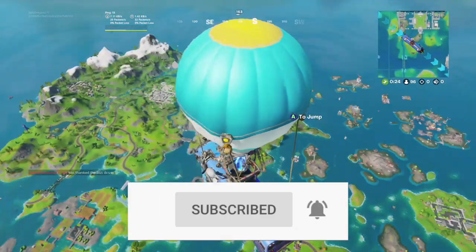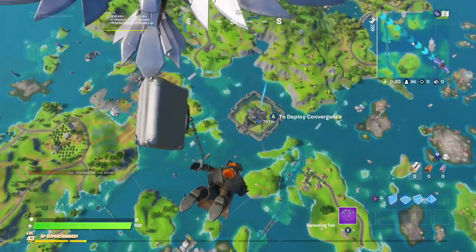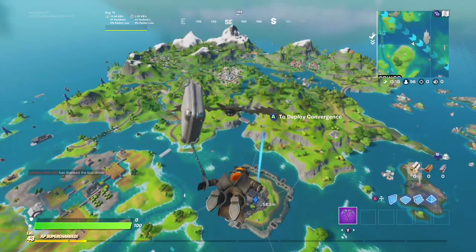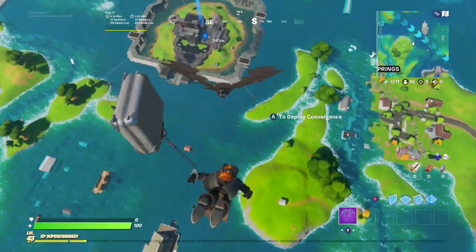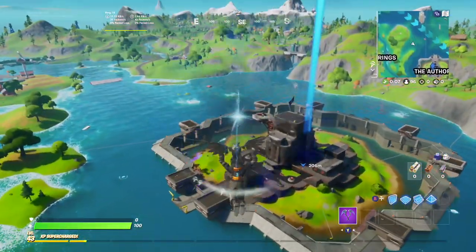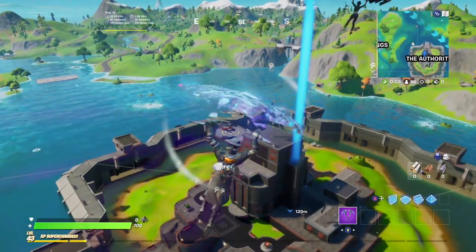Apparently Fortnite added these new gas station icons whenever you're inside a helicopter, so I'm gonna see if that is actually true. I'm going to drop at the Authority, pick up a helicopter, and then head on over to some gas stations if this actually works.